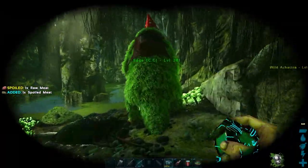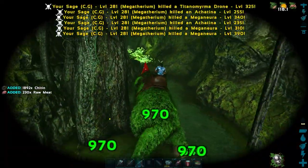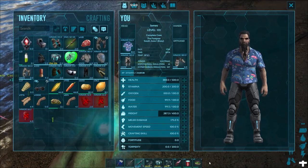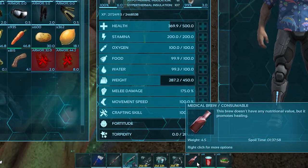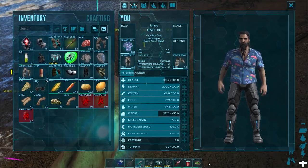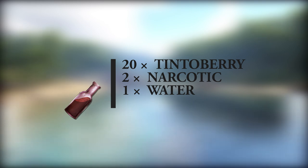The number of times I've seen a player go into a cave without any med brews on their hot bar — I've lost count, and I'm guilty of it myself. Med brews are definitely something you should take the time to make. Upon consuming one, the player will regenerate 40 points of health over five seconds. It takes 30 seconds to brew in a cooking pot, but only 2.5 seconds in an industrial cooker. You can only use a medical brew once every five seconds. To craft one, you need 20 tinto berries, 2 narcotics, and 1 water.